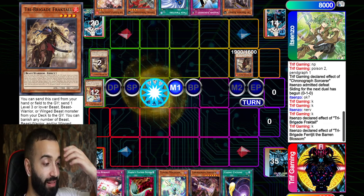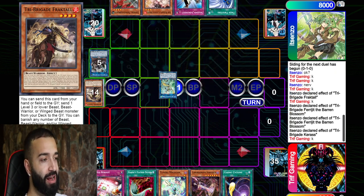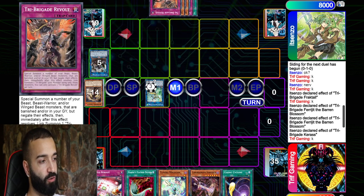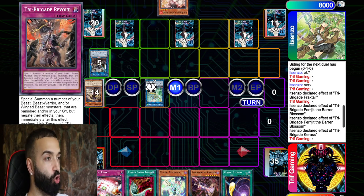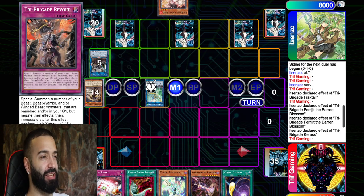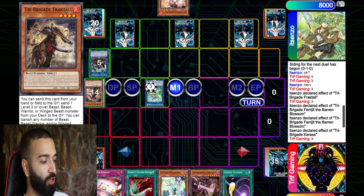I'm thinking Lightning Storm might be better than Cosmic Cyclones but I'm scared of Imperial Order and Anti-Spell with Lightning Storm. There's no RNG in this deck — what you have is what you have, Desires is the only draw card. Anyway, his hand is Solemn Judgment, Twin Twisters, Tri-Brigade Revolt, Ash Blossom, Apollousa, Desires — literally the best go-first hand Tri-Brigade can possibly have.